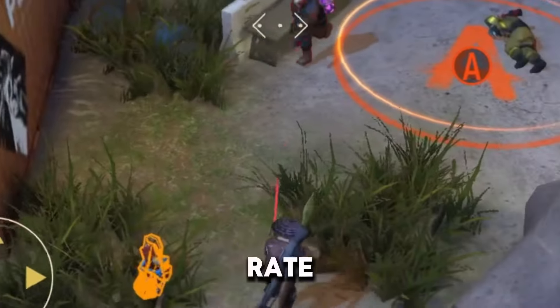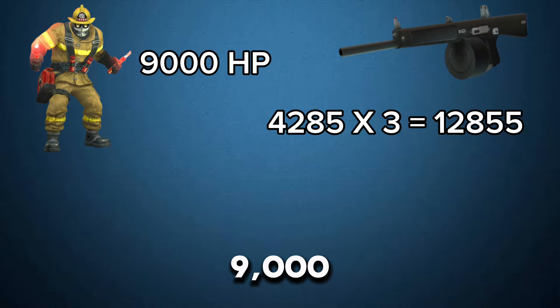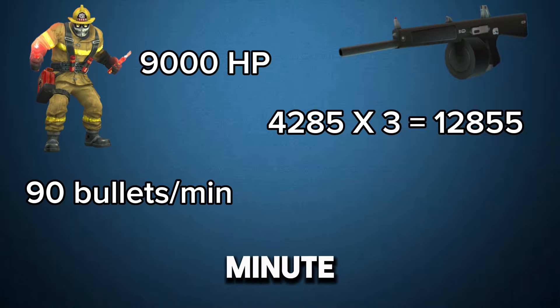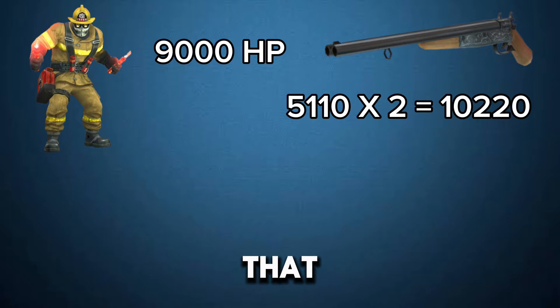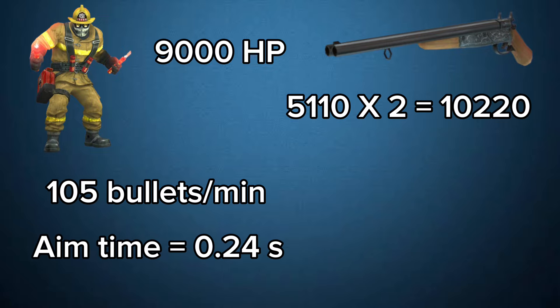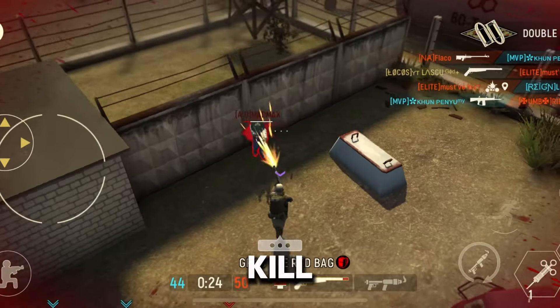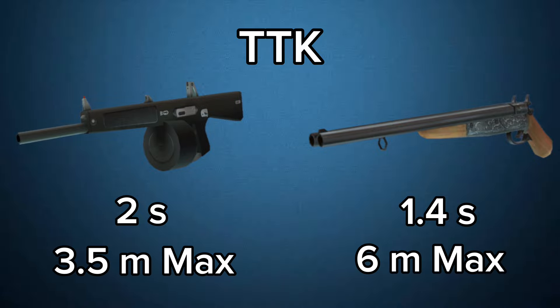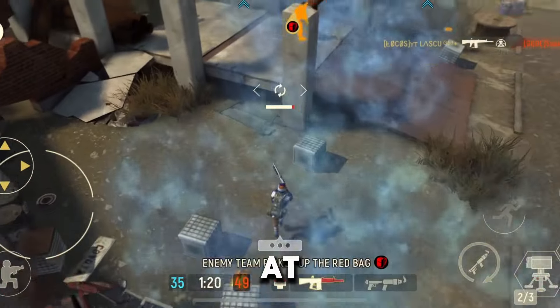Now let's analyse the fire rate as a time to kill. For the UU10 at its maximum damage, we would need 3 bullets to defeat an enemy with 9,000 HP — that at 90 bullets per minute would take 2 seconds. For the XL20 at its maximum accuracy, we would need only 2 bullets — that at 105 bullets per minute, plus the 0.24 seconds to aim, would take 1.4 seconds to defeat that enemy. So we can conclude that the XL20 will kill enemies faster than the UU10, with a higher range of effectiveness.